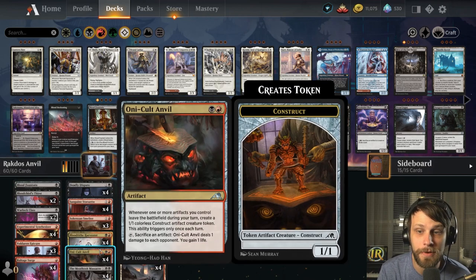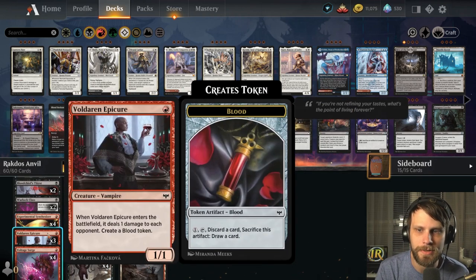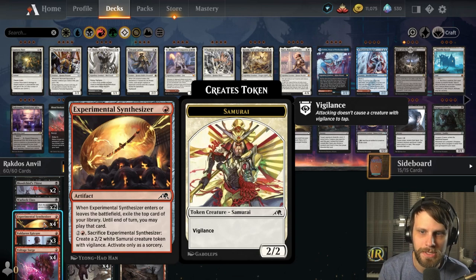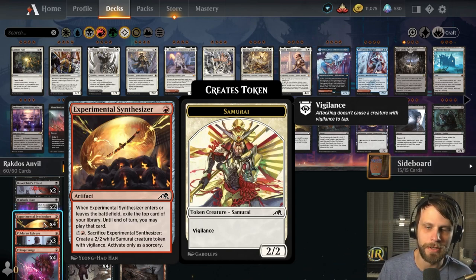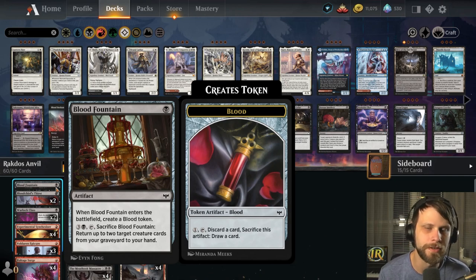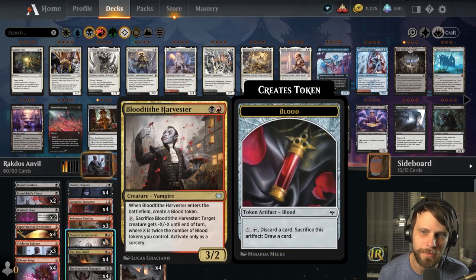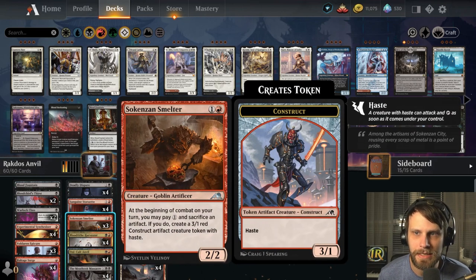A lot of the deck is focused on throwing artifacts onto the field. We've got Voldaren Epicure, which creates a blood token and deals one damage to the opponent. We've got Experimental Synthesizer — an artifact that when it enters or leaves exile, you can play the top card of your deck, and pay three to sacrifice it and create a 2/2 with vigilance. We also have Blood Fountain, which creates a blood token and can return two creature cards from our graveyard to hand.